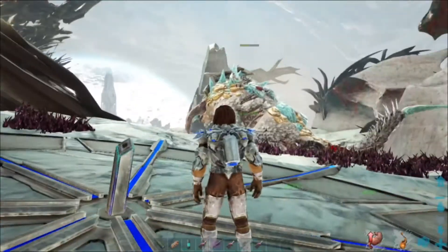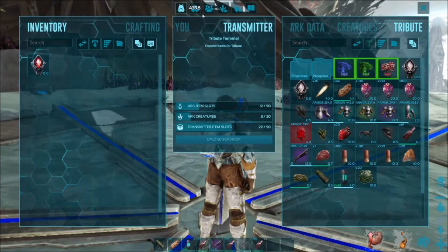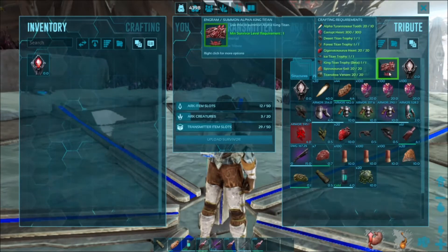Hi everyone, ThylaBT here and I'm going to attempt to defeat the Alpha King Titan using just the mechs that you can craft in Attack Replicator, so you don't need anything special, and the Ice Titan that I tamed in the other video.